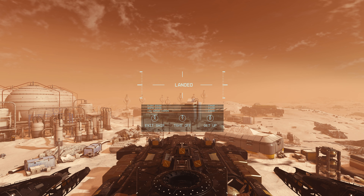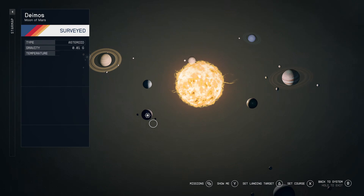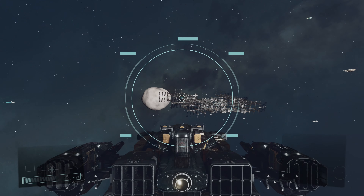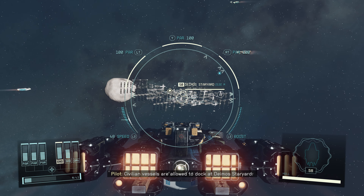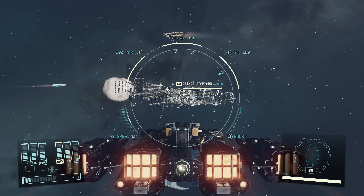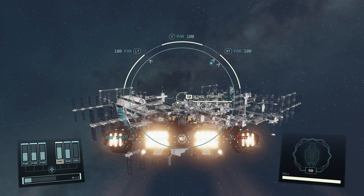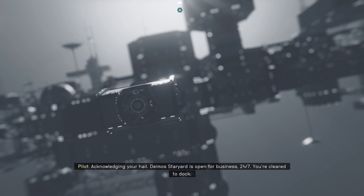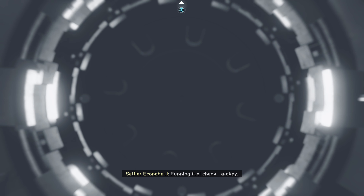Now we're gonna go to Deimos Staryard. Civilian vessels are allowed to dock there — they acknowledge our hail and confirm Deimos Staryard is open for business 24/7. We're clear to dock. Ship is now docked — didn't even smudge the paint.